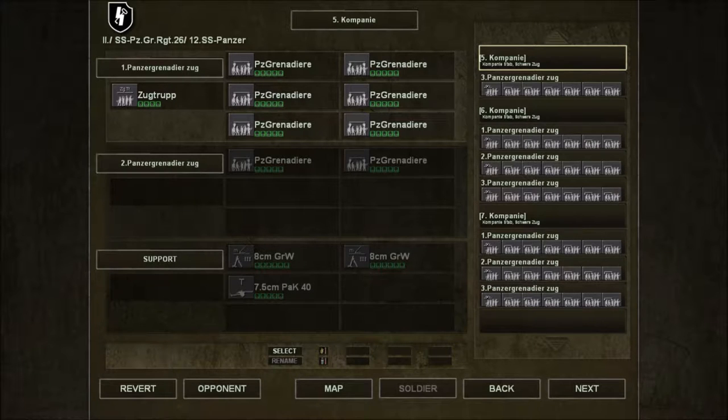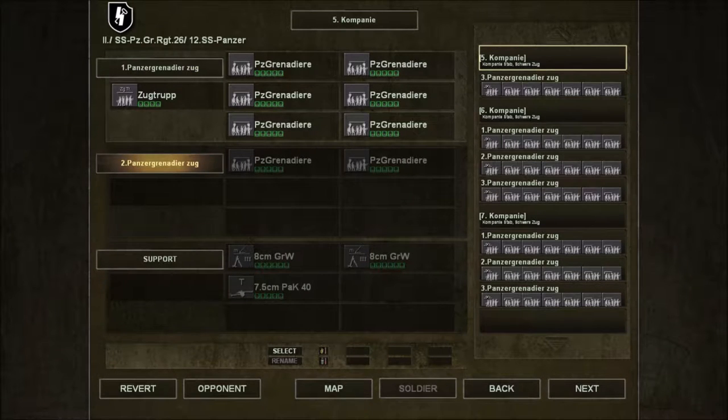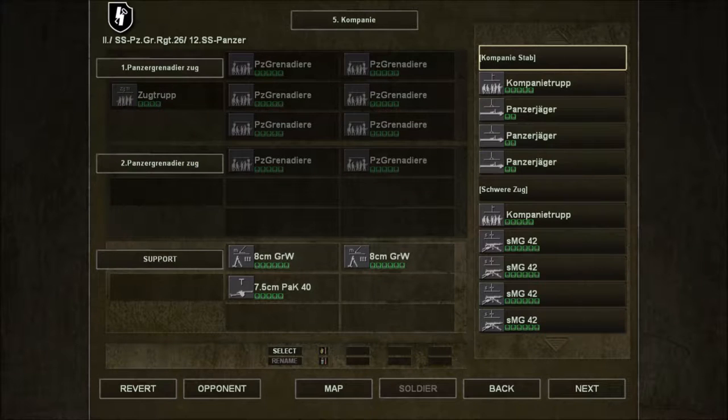I'm choosing my units, it looks like. So these are companies. I guess these guys go here? Because of the level of battle, we're a little bit larger than a regiment — I think we're at brigade level. So we can field two extra units in our second platoon, and we get a certain number of support units.